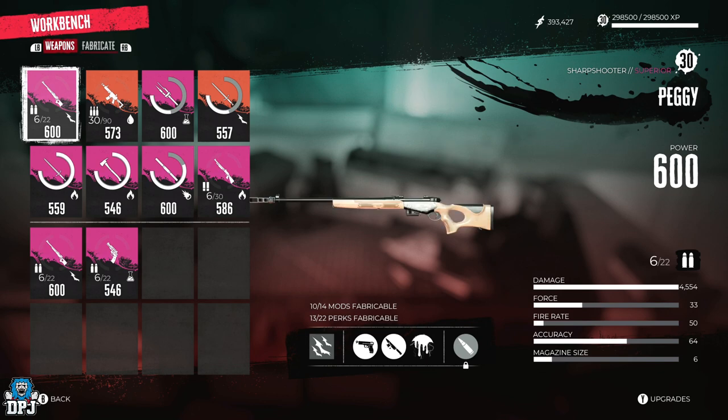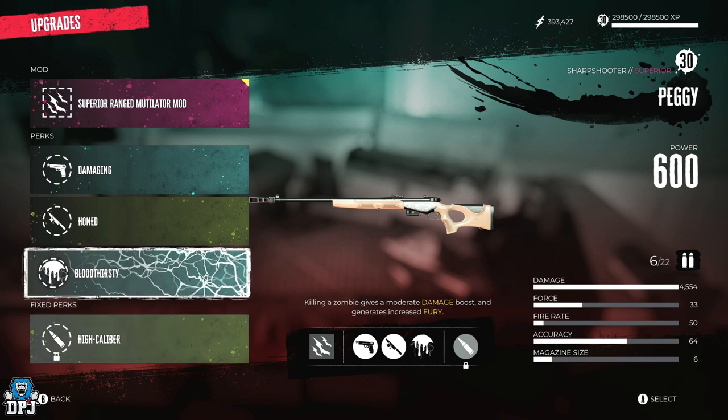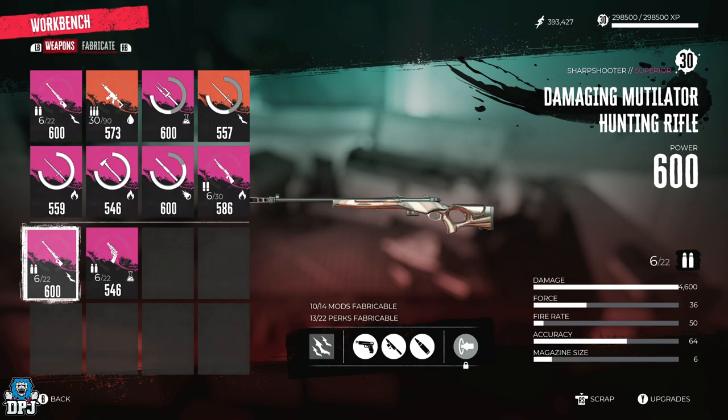Now we have a weapon damage of 4,600. When we compare that to my Peggy, it's slightly more. I know my Peggy's got Bloodthirsty on it — I could probably put High Caliber on that too, which I think is actually built in on the Peggy. So yes, you can put Bloodthirsty on the Peggy as well. This hunting rifle is slightly better, slightly more powerful — definitely one of the best I've seen in the game.